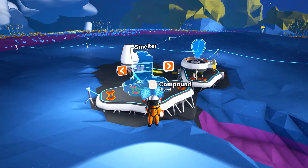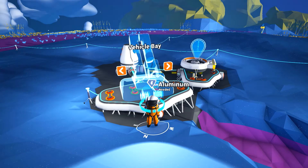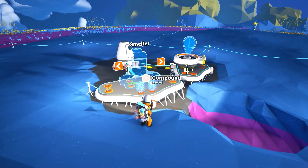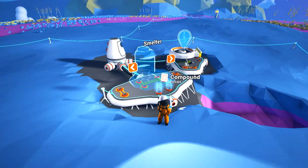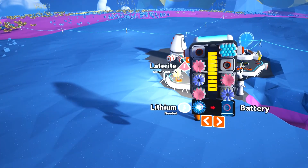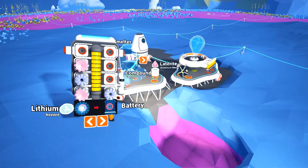We need for the - I have a research place. We could actually make a vehicle bay and for that we need aluminium. Hold on, we need to smelt stuff first. So we need a smelter and then I think I have compound - I don't have any compound. I'd really like to have more space to put stuff. I can just put them here for the time being. I don't need to carry them all the time.